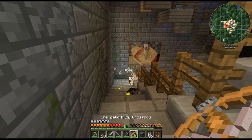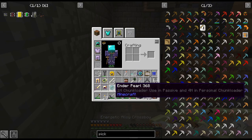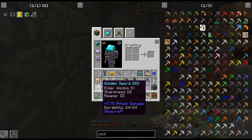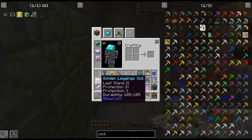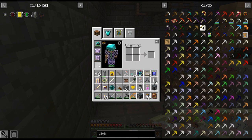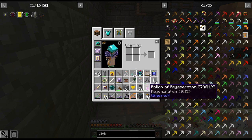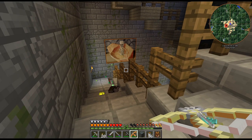Even though my bow is pretty good, there's some armor here — Last Stand, Protection 4. That's actually not too bad, although it has pretty low durability. We'll head back and I'll meet you there.